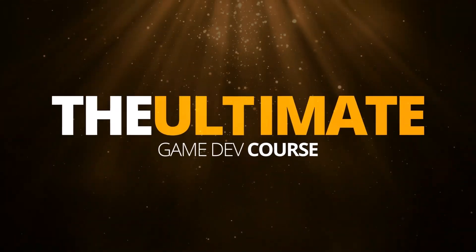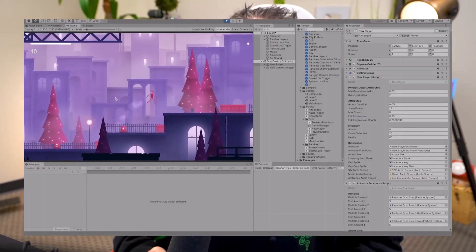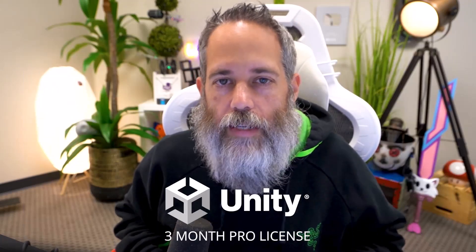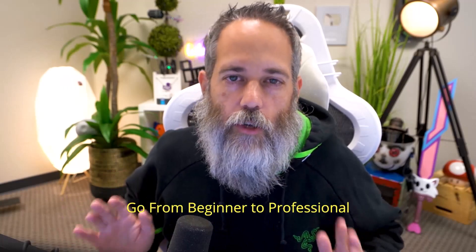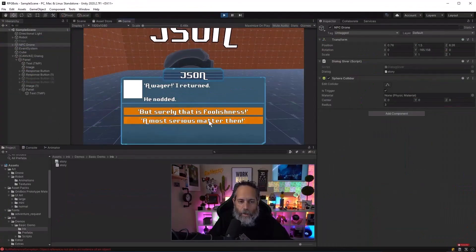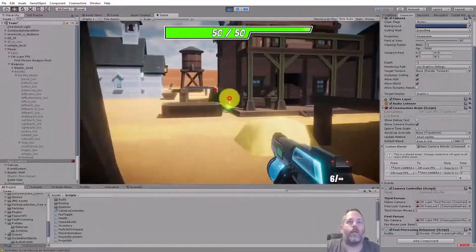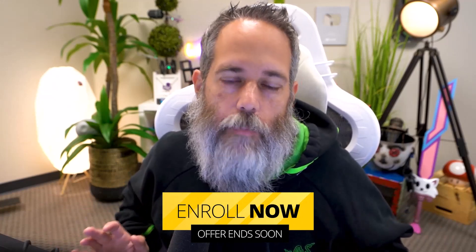We still have seats for the Ultimate Game Dev course. For those of you who haven't checked it out yet, the course consists of over 160 hours of great game development content. This year we're including some special bonuses like a three-month Unity Pro license, a one-year Odin Inspector license, and some really amazing assets as well. The course will take you from zero to 100, teaching you essentially everything you need to know to successfully create your own games while building a variety of game types. This offer is limited to 150 seats, and most of them are already gone, so click the link in the description and grab your seat now.